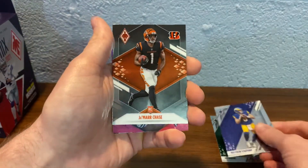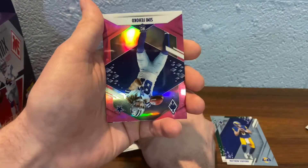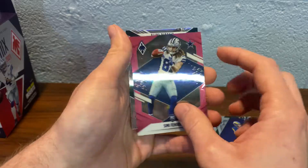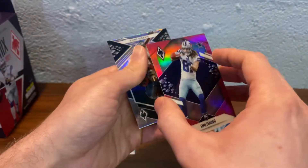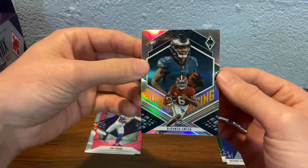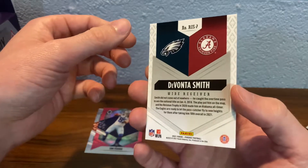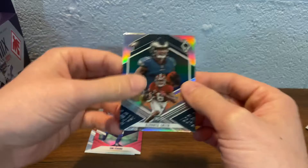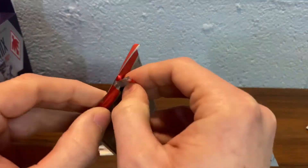Stafford. Jamar Chase is going to be our first rookie, and I'll sleeve everything up after the video. Semu Fajoko is going to be our first numbered card, numbered to 199. You get one numbered per pack. And Rookie Rising Devontae Smith — I think that's a silver, I'm not sure. Nice looking cards, nice looking inserts in this set. Big fan.